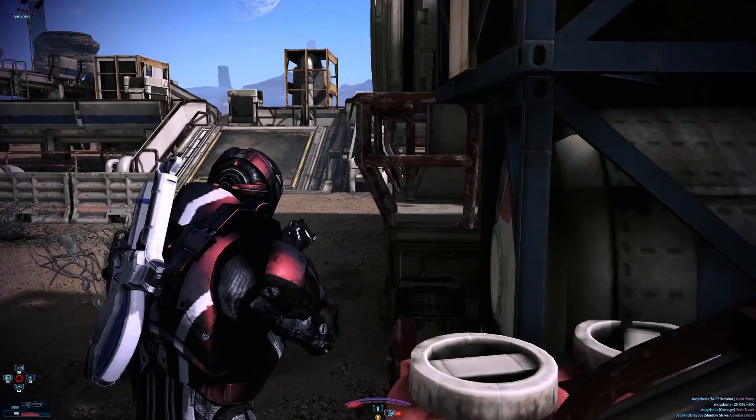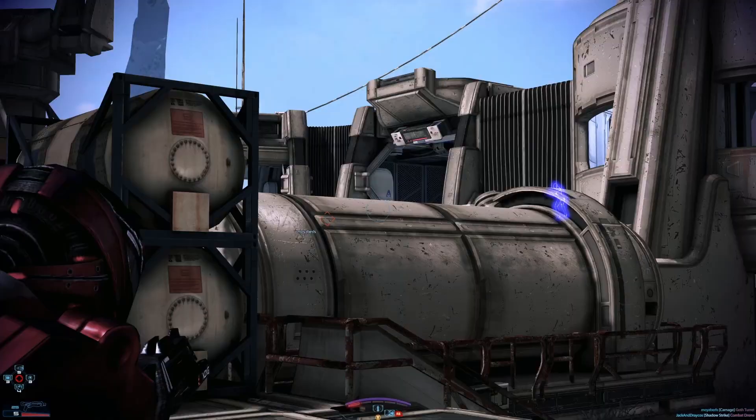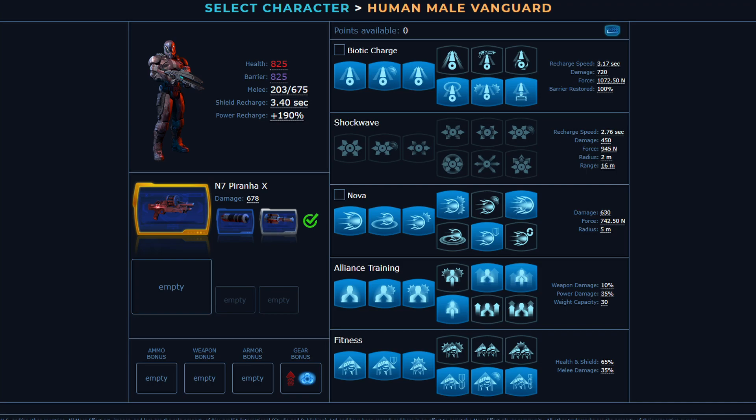I feel there's only one way to build this class. It focuses on Charge and Nova to be in the enemy's face at all times, dealing damage and crowd control. The only real choice is whether you prefer to rely on Charge or Nova to do your damage. With this, and honestly all vanguards, you will want to max out your charge. Rank 4 is the choice between increased damage and force, or radius. If you like your charge to be the bulkier damage, go force and damage. If you like stunning more enemies, go with radius.